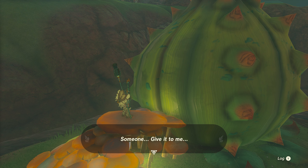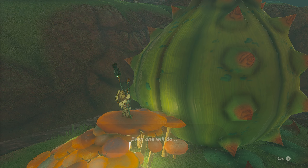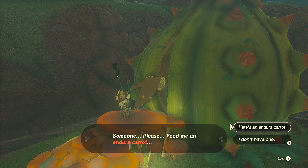What initially appears to be a Fairy Spring will instead be revealed as Malania's Spring once an Endura Carrot is offered.